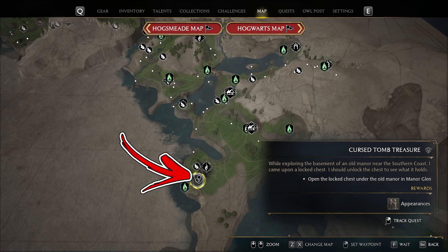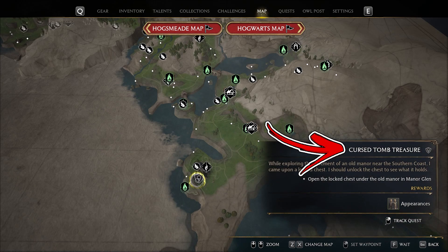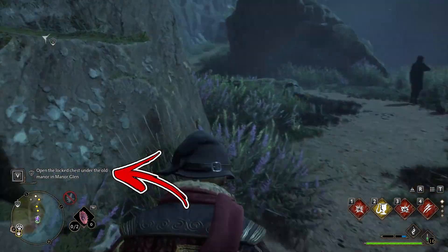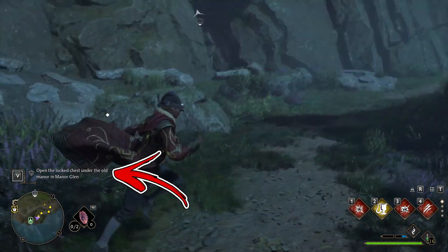In the world map, you can find a side quest called the Cursed Tomb Treasure. Tracking this quest will give you the objective to open the Locked Chest under the Old Manor in Manor Glen.